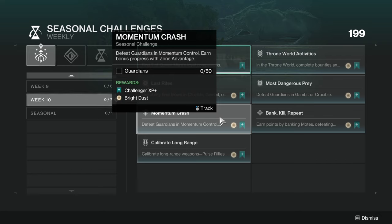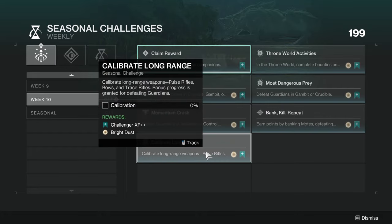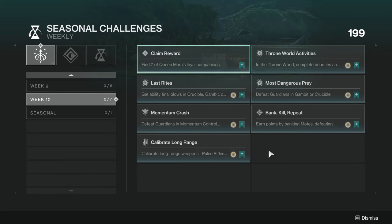Momentum Crash — defeat guardians in Momentum Control, earn bonus progress with zone advantage, only 50 needed. Bank Kill Repeat — earn points by banking motes, defeating blockers, and defeating guardians in Gambit, only 50 needed. Then Calibrate Long Range — calibrate long range weapons: pulse rifles, bows, and trace rifles, with bonus progress for defeating guardians. It's a fairly simple week.